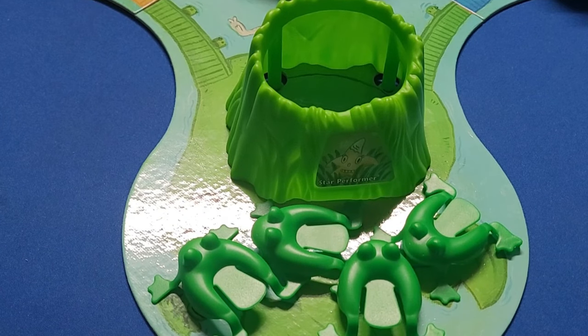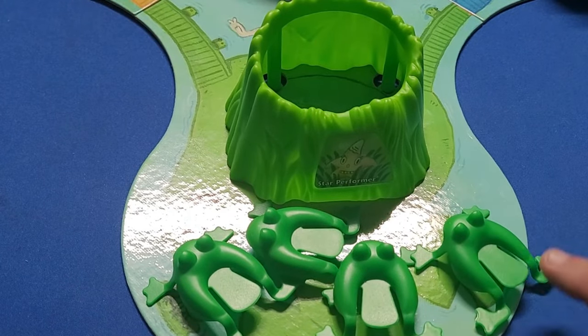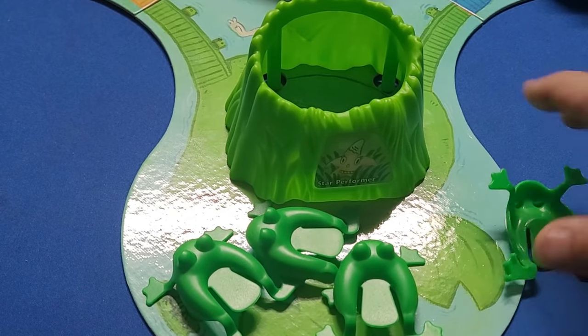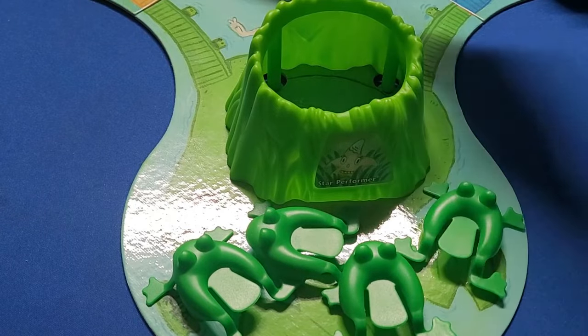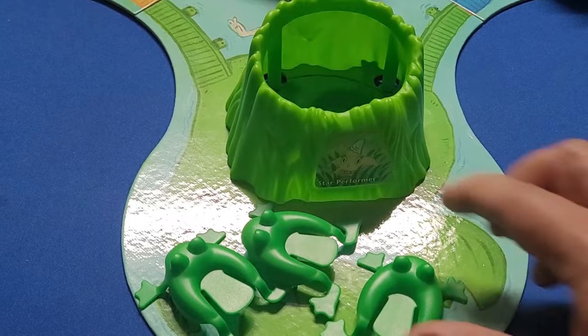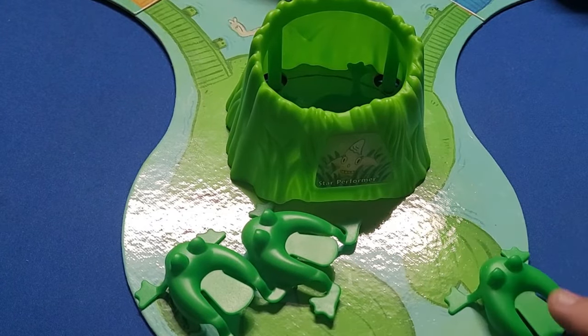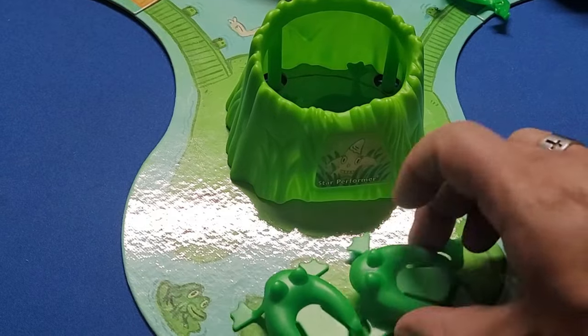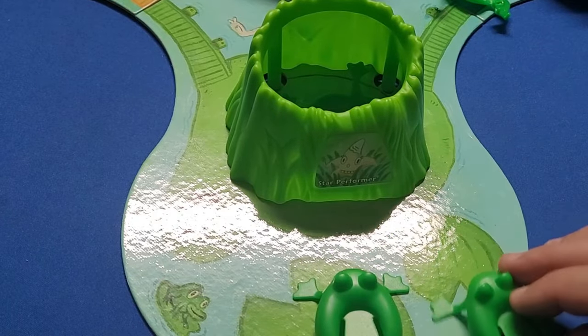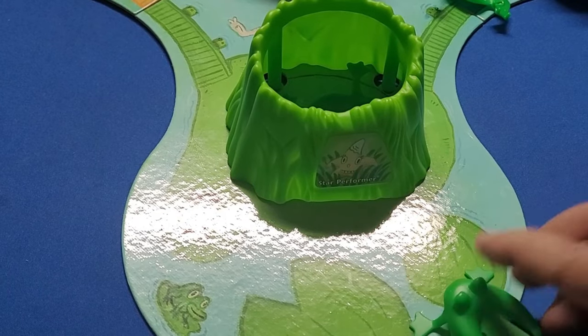The next game is Frog Pond. All you're simply going to do is take these frogs and try to flip them into the pond — just press down and try to flip them in there. Let's see how many I can get. I'll start the timer. Here we go, come on frogs! All right, there's one.